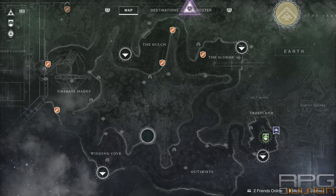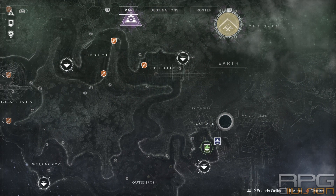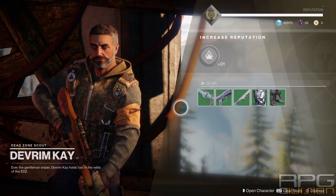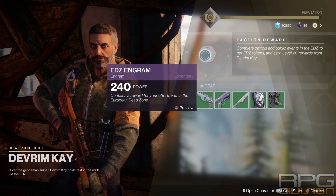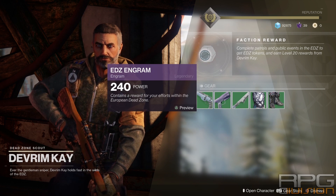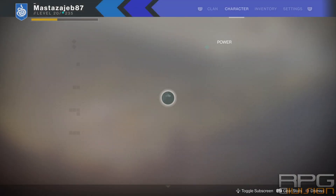At 230 you unlock Nightfalls and then you can start doing those as well. When you're at a certain zone you will see NPCs that give you quests. We are now in that zone and there is Devrim K here. You can raise reputation with the current faction of that world by simply bringing in tokens and cashing in. Every time you see an engram that they are about to drop, you will see the power level of that engram. For example, Devrim K now had an engram power level of 240.